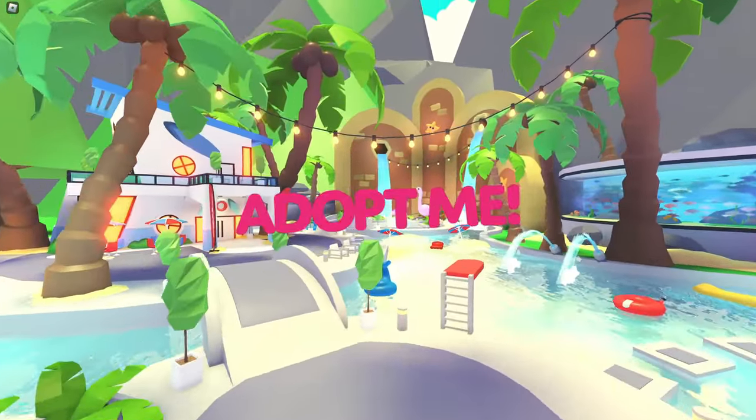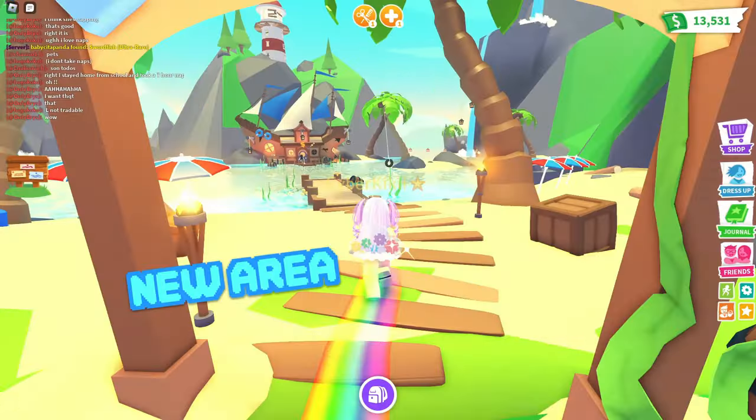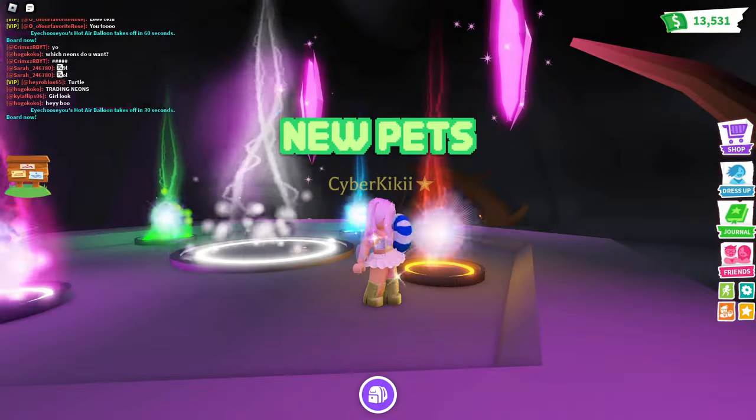A huge map change just hit Adopt Me. The pool party is gone and the beach party is here. Let's check out the new area, new items, and make the new pets neon.